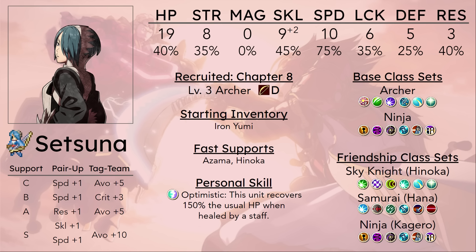Setsuna is generally never going to be doing anything close to being a carry in any normal playthrough of Birthright. She is going to be more of a support unit, and for a support unit, the skill Amaterasu isn't the worst thing to have — it's a 20% healing aura to all allies within two spaces. You could definitely do worse when it comes to support skills, but getting her to level 15 promoted is a very big ask.